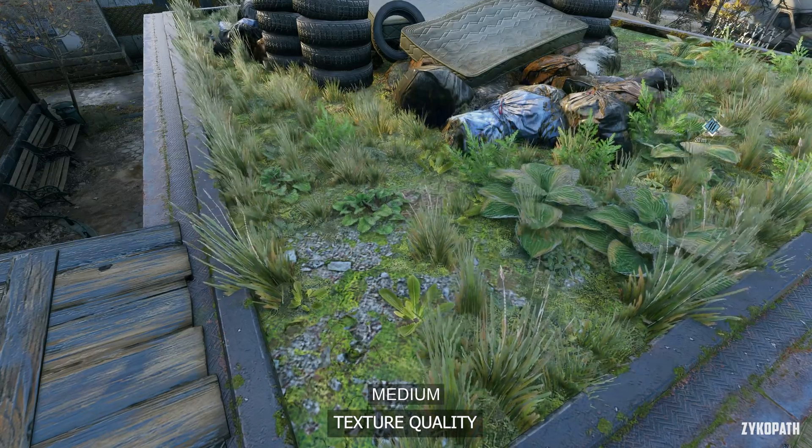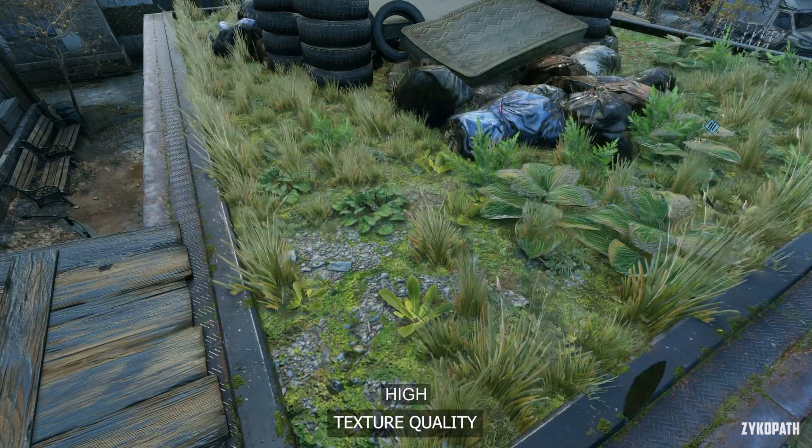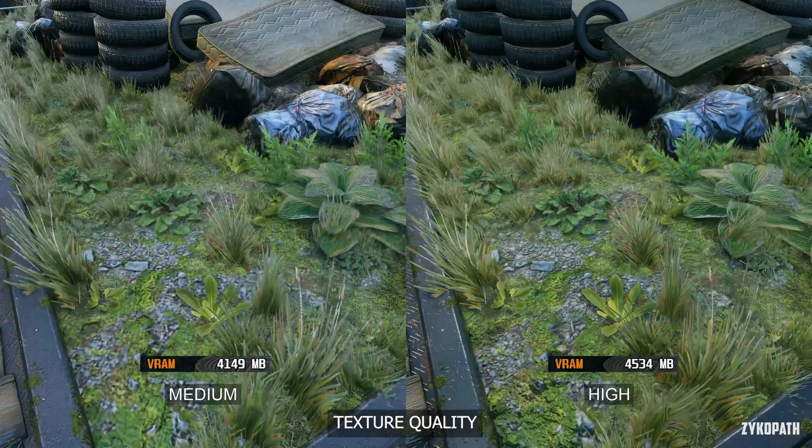As for the texture quality, there are only two options: Medium and High. There is a noticeable improvement on High, and the difference in VRAM usage is only around 500MB in this scene.